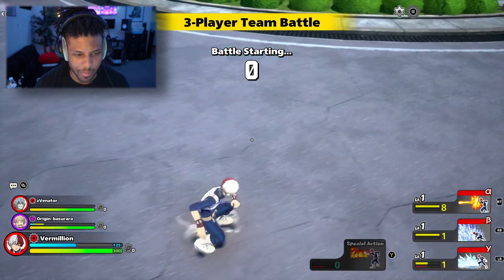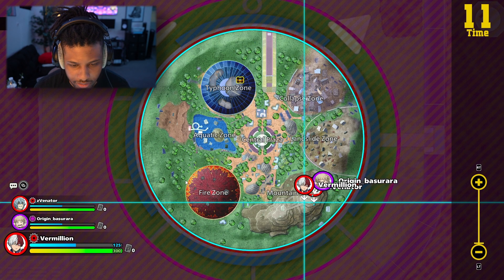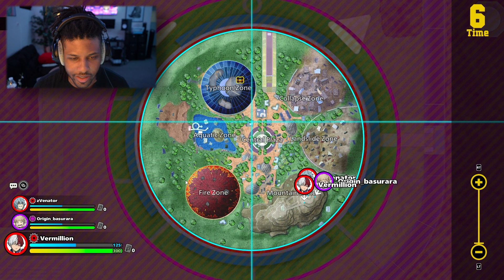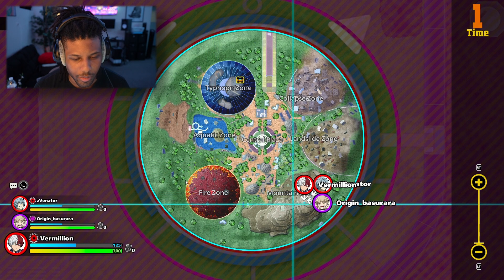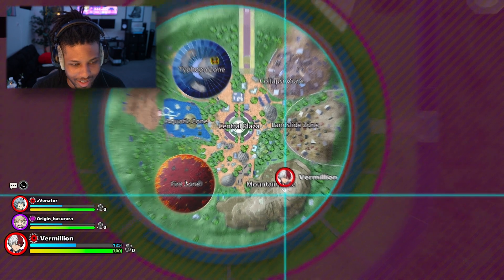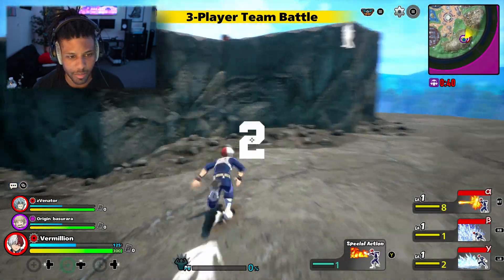One thing I'm missing — what is my dodge? I didn't get that far. I'm assuming items are on the D-pad. All right, let's link up with the team. Okay, we all landed right here. The typhoon zone is looking like hell — we see all those people over there. That's crazy. We're far away from there so we should have time to stock up on items.